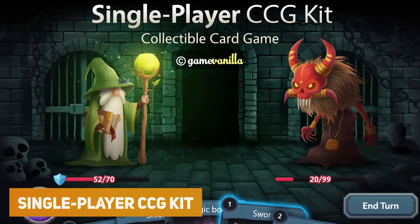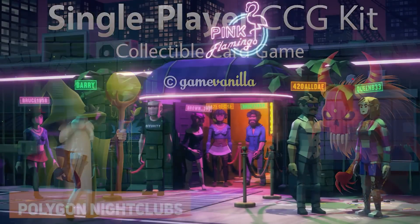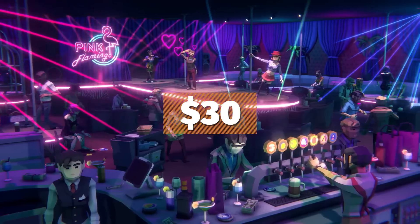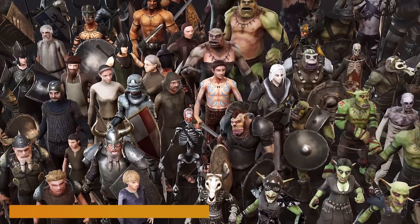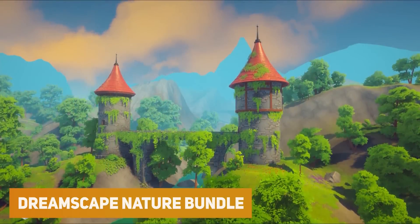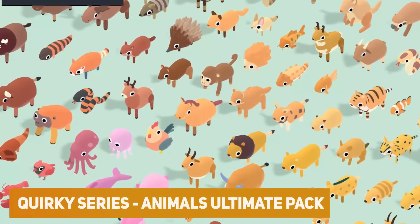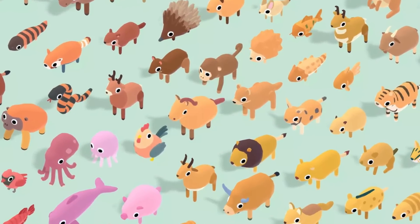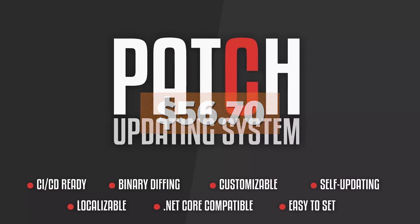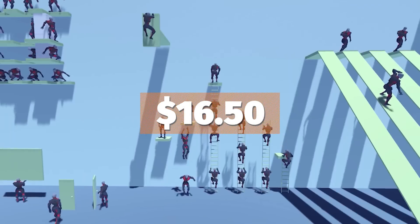The first one will be the Single Player CCG Kit at the biggest saving, costing $60. There will be the Polygon Nightclubs at the best price of $30. The Fantasy Horde Bundle at the best price of $150. The Dreamscape Nature Bundle at the cheapest price of $42. The Quirky Series Animals Ultimate Pack at $97.50. The Patch Updating System at $56.70.